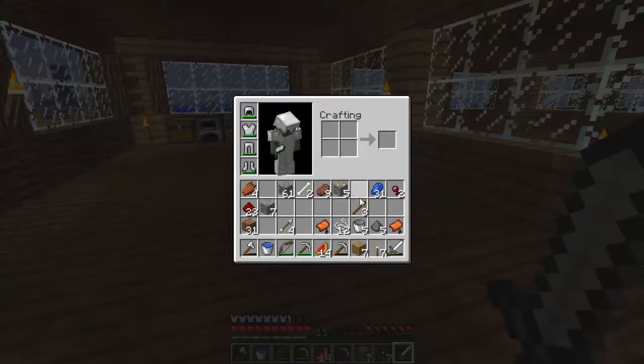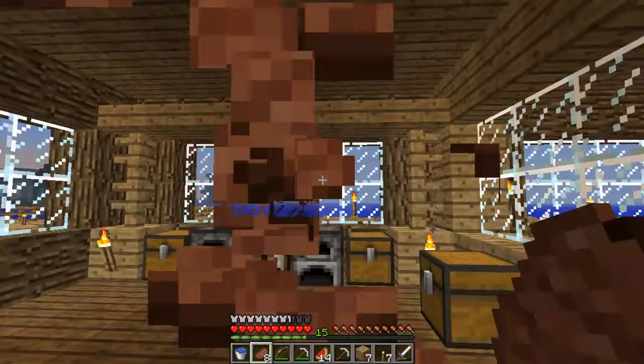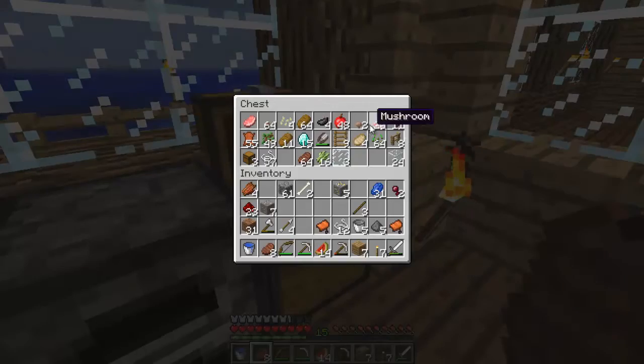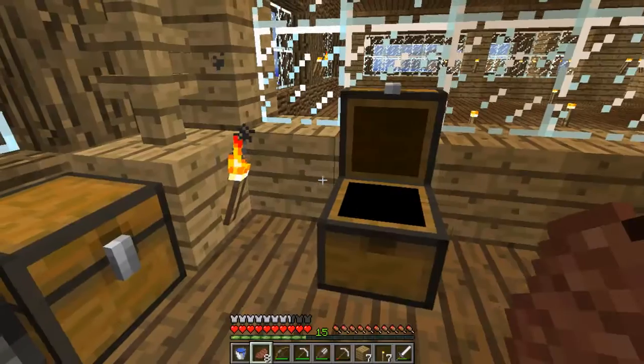So I think - oh, we need food actually, I just noticed that. We'll have some steak I think. And what I need is the shears - I've got some already. Oh, that's diamonds. I've got some things I need to try and put away.